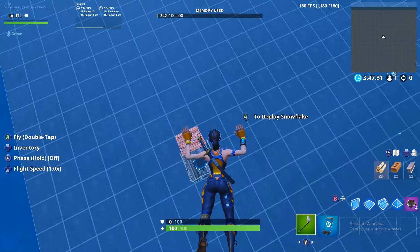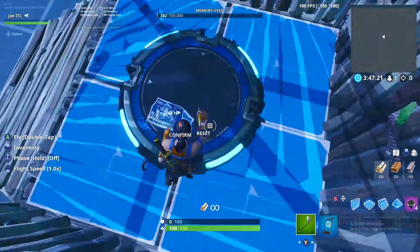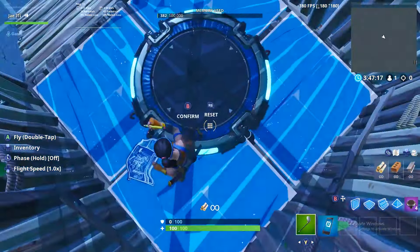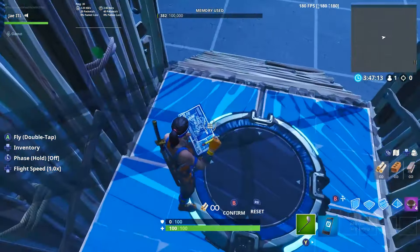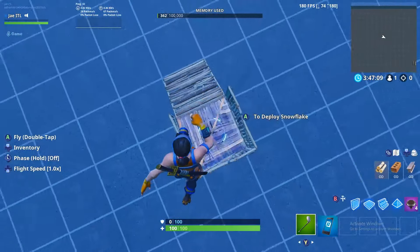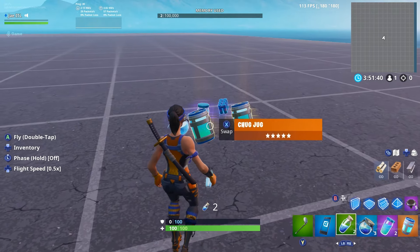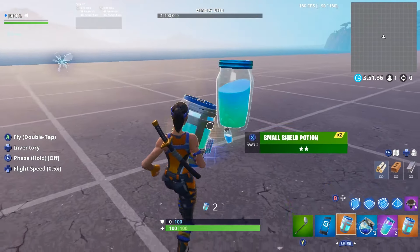This is how people normally use their launch pads — there's nothing wrong with it, but there's two things you could do better. One is not letting people hear you use it, and the other would be not letting other people use it. If you stand on these white lights on the edges and confirm the edit, your jump pad won't make any sound and it'll be concealed by the cone.